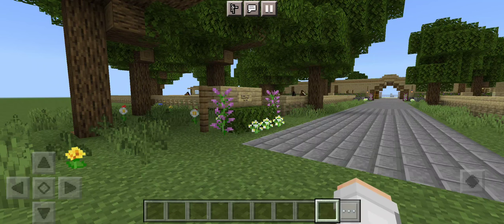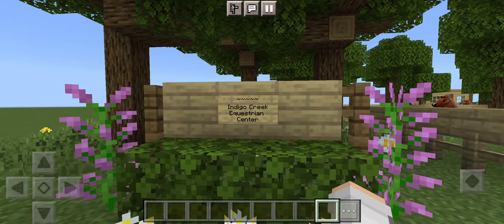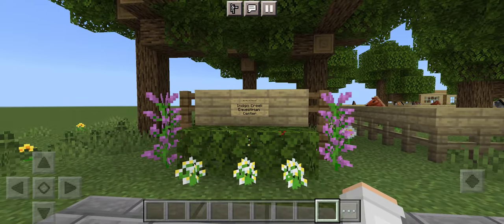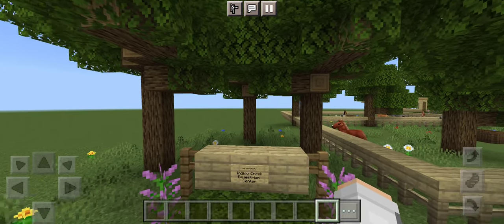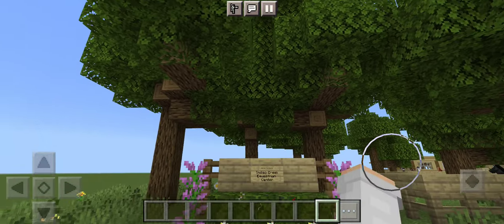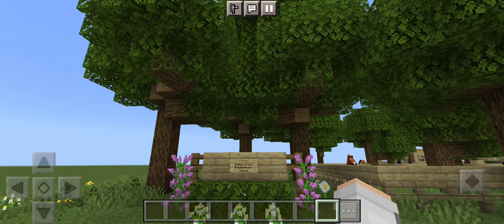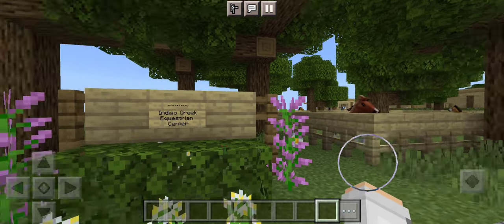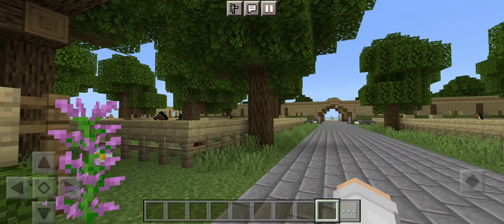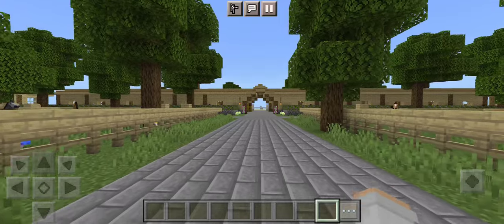So here's the entrance of the barn for now — it will be changed whenever I add more to this barn. So here's this sign. This is called Indigo Creek Equestrian Center. And behind it is just like this little garden, but it won't be this way forever. I plan on adding more to it, so it'll change in the future. But then we have this long walkway up to the main barn.